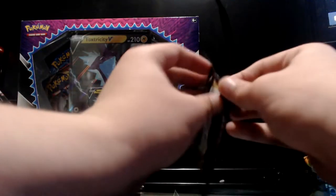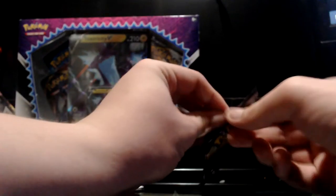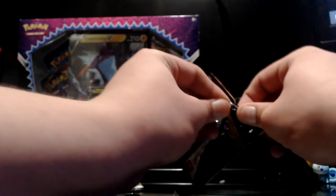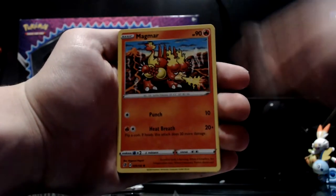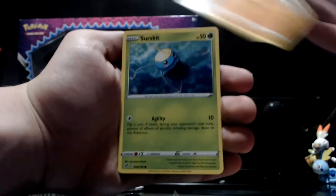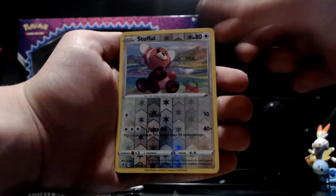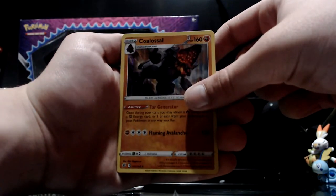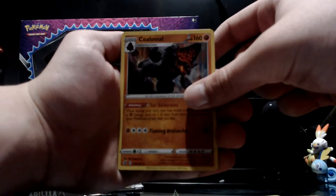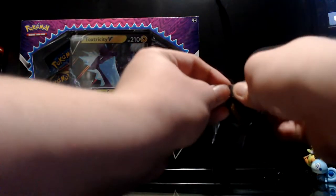First off we got Scoop Up Net followed by Heracross, Electrode, Vullaby, Dreepy, Magmar, Yamask, Surskit, reverse holo is a Snubbull, and then we got a nice Colossal Godzilla-looking Pokemon. Now we'll get into the third booster pack that was with the Rayquaza.